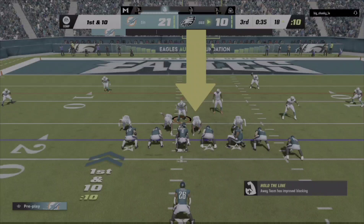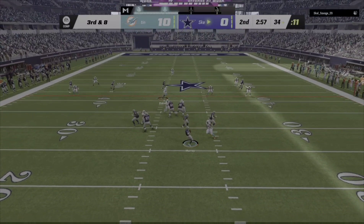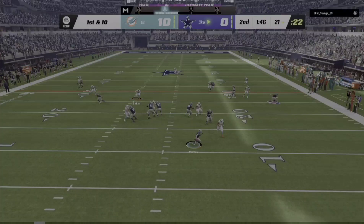As nice as it was having him in the interior and stacking like that, you are without a doubt going to get the most out of him by putting him in QB contain and just hoping your opponent tries to run to that side. Because if he does, look at this — Kyler Murray does not stand a chance. Being forced to throw the pass way sooner than he wanted to, throwing the pick and changing the entire game.